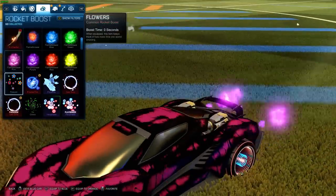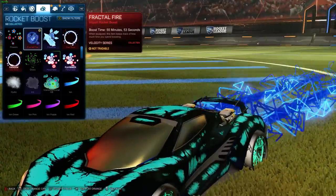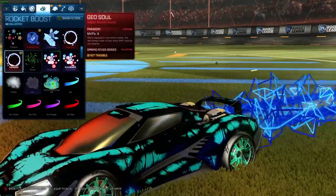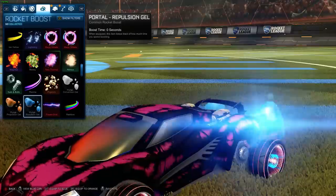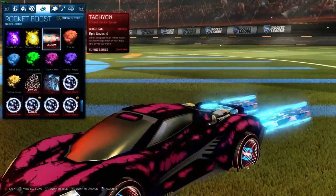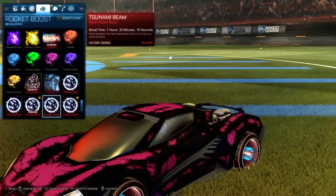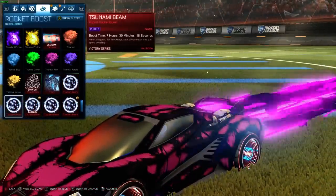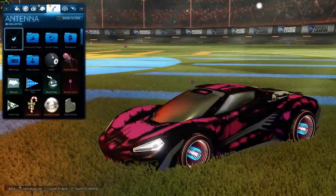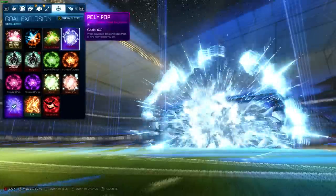For our boost - for the blue team, that one looks really cool. I do have Frostbite, but I'm not doing an Ice Beam right now, so let's just do that one. And then for the orange team - Trinity is a really cool one. Let's go purple Tsunami Bean, that looks really good. Not gonna do any toppers or antennas. Let's do Sub-Zero for blue team and Polypop for red team.